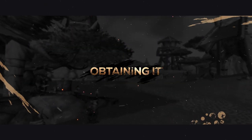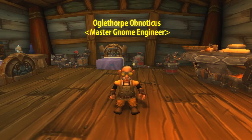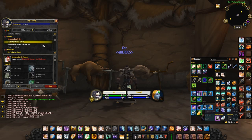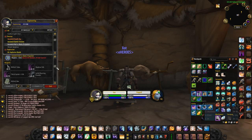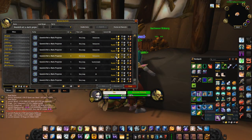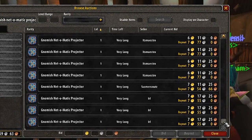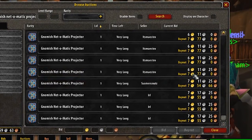By this point you're probably sold and wondering where do you get this trinket? It's by no surprise that you get it from Engineering — the Gnomish specialisation to be more specific. At 200 skill, engineers are able to pick either Gnomish or Goblin Engineering. If you select Gnomish, you'll be sent on a quest to learn the ways of the Gnomish engineer. Once complete, you'll be able to craft this incredibly strong trinket at 210 skill. But don't worry — if you've not selected your specialisation yet or you picked Goblin, you can either get a friend to craft it for you or purchase one from the auction house, as it's bind on equip and doesn't require you to be a Gnomish engineer to use, only to craft.